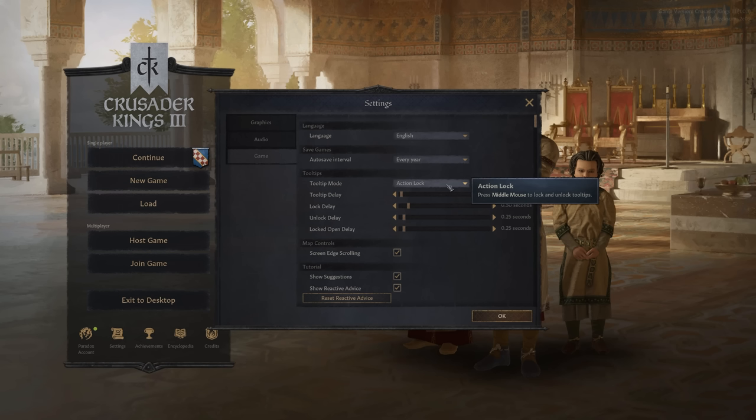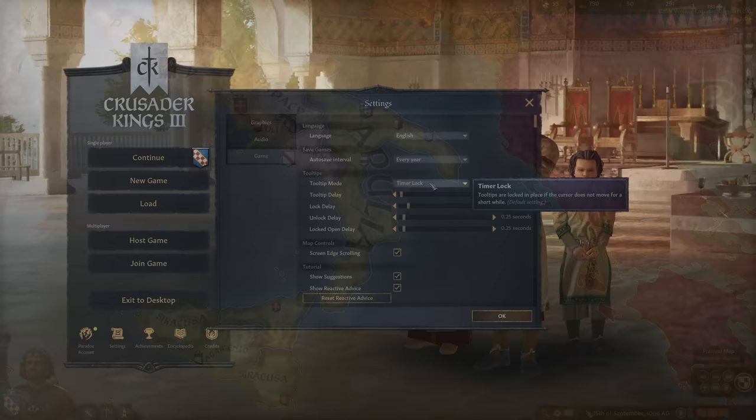I have mine on action lock, so if I just press the middle mouse button, it locks this tooltip and I can go over it. You also have another option for mouse tendency, which means the tooltip will automatically lock in place until the cursor moves away. If you're playing for the very first time, you're going to be going down a rabbit hole of looking at highlighted texts, and the tooltip mode is going to help you push through these much quicker. By default, this is on one second, and it takes forever to lock. Turn this to action lock, press middle mouse button, and you're popping right over to every highlighted bit of information. Or if you want to stay on timer lock, just bring it down to 0.5 seconds — it's much faster and you'll learn a lot more in a much smaller window.